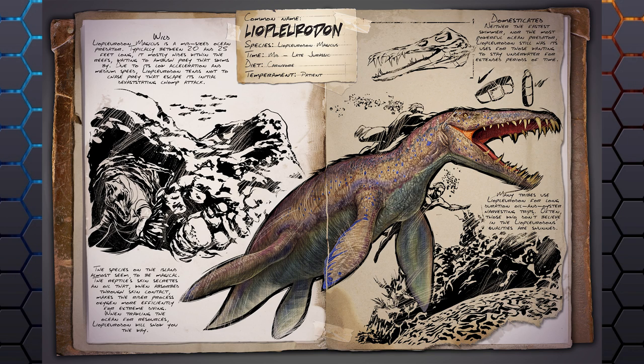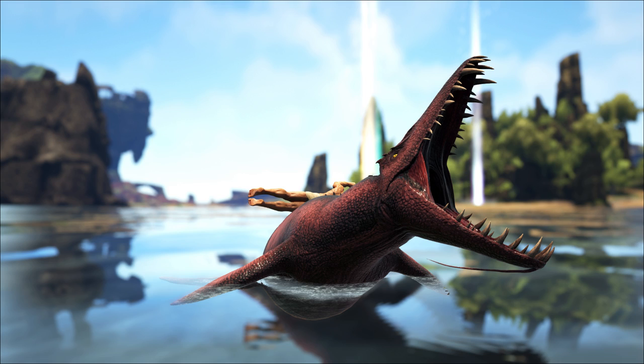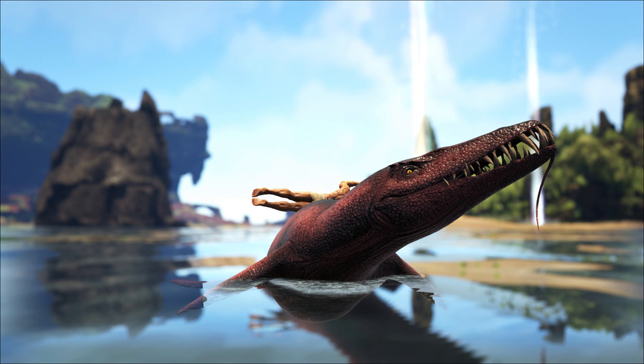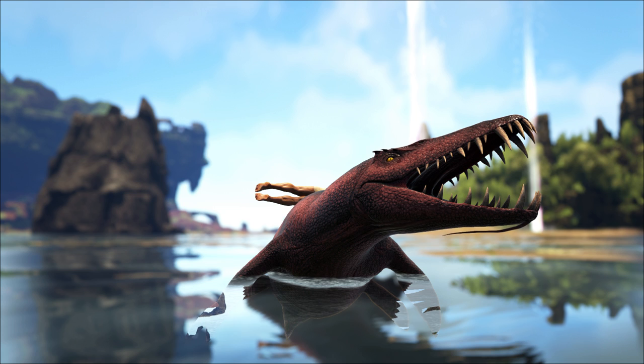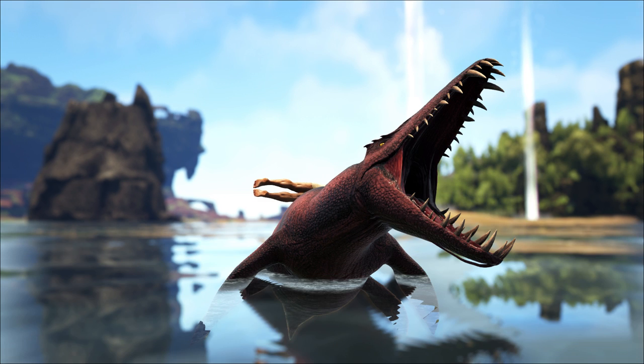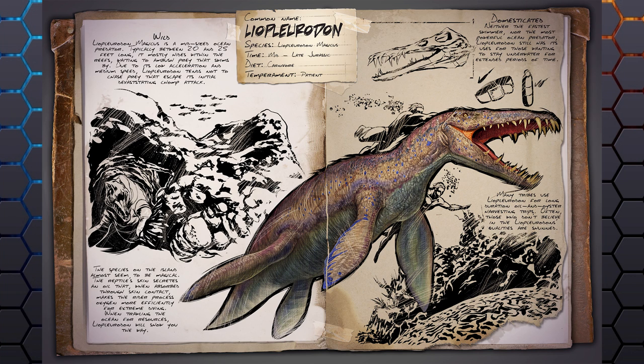Another creature coming is the Liopleurodon — a tameable, rideable sea mount, roughly mid-size, maybe similar to a Dunkleosteus. They're often found in the reefs of the island, waiting to ambush passersby. It has a very short aggro radius, isn't very fast or strong, but it makes up for that in other areas. Similar slightly to a Diplocaulus, it gives you an oxygen buff — not feeding you oxygen directly, but slowing oxygen depletion like a Lazarus Chowder effect. It could replace a scuba tank for early or even late game.